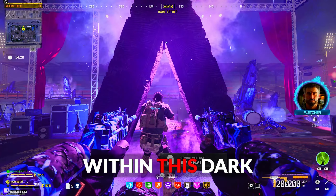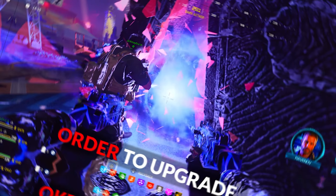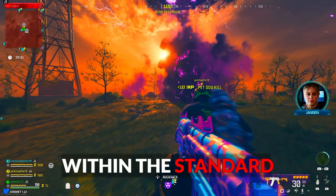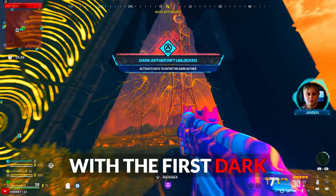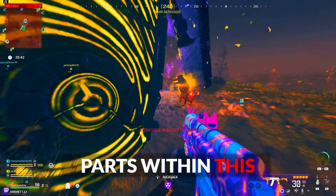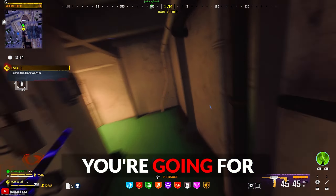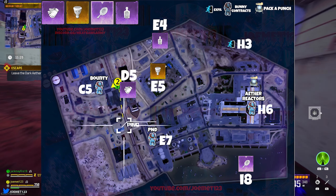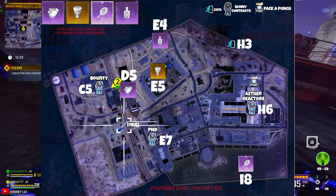To clarify, within this Dark Aether portal, you must obtain four different parts that you'll use in your next game, in order to upgrade and then place down in pedestals to open a rift gate within the standard Urzikstan map. This gate will allow you to access the Dark Aether, just like with the first Dark Aether easter egg. The issue is that you have to get all of these parts within this version of the Dark Aether while you're doing the story mission quest. As for the first of the four parts, it's the golden drum — it's already gold and you get it from completing the mission, so once you have it, you're good. Just hold on to that for the rest of your games.